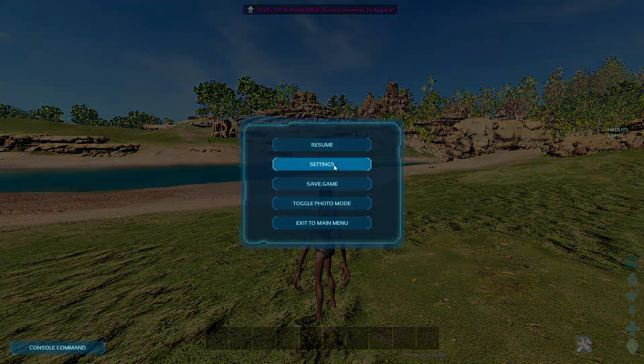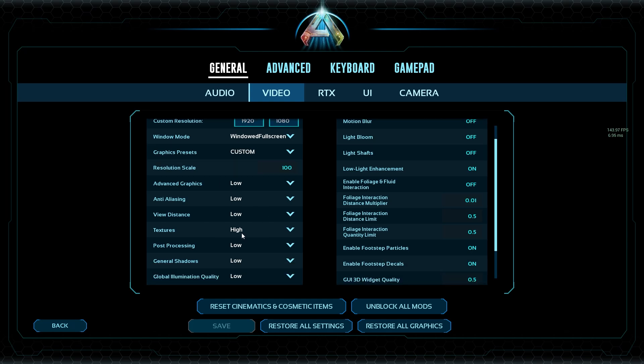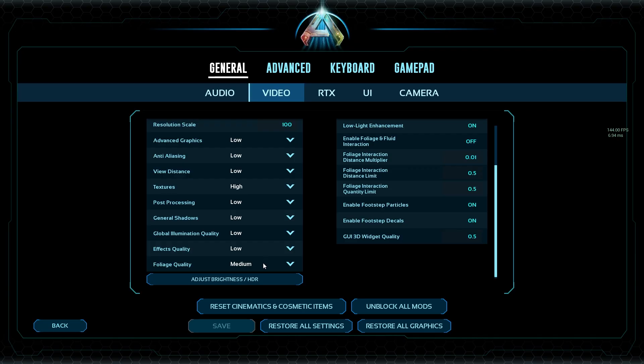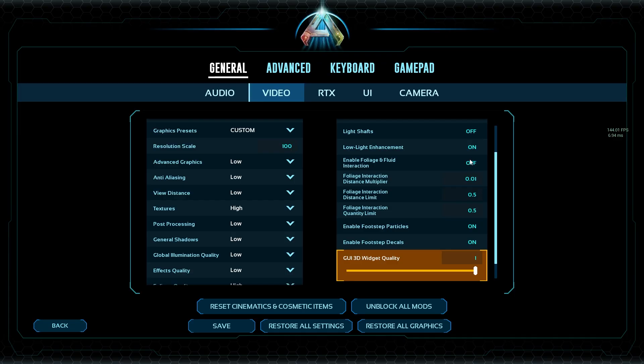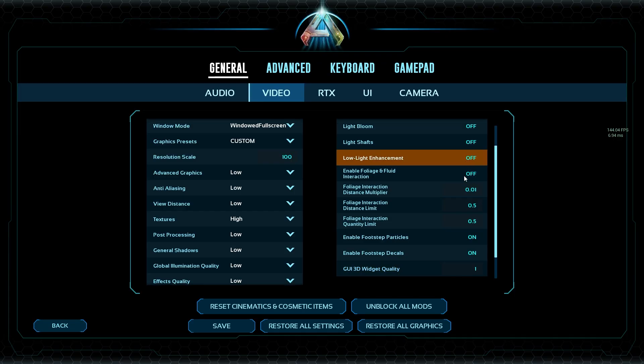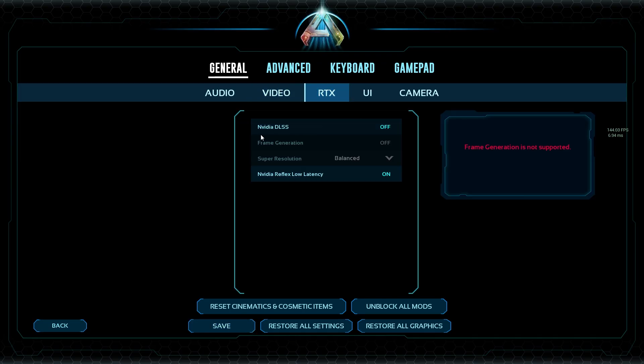Now I'll go through my in-game video settings. Head to the Video tab. I have max frame rate at 144 — you don't really need more than that. I have everything on low, textures on high, and foliage quality on medium (probably bumping that to high). Set widget quality up to 1. Turn off all post-processing effects. For RTX, you want Nvidia DLSS off with Reflex Low Latency on.